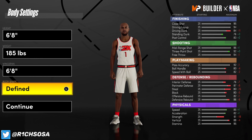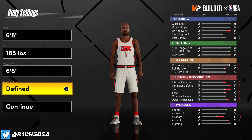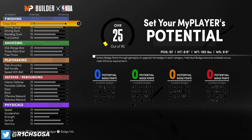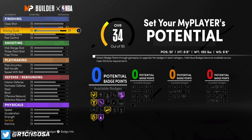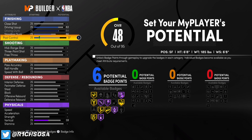This isn't a build you're going to want to use in the paint too often, but that's not saying you can't use it there. The badge setup is really going to make this build versatile, especially when it comes to paint defense or when you get switched onto the center. Now for finishing: driving layup goes to 83, driving dunk maxed out at 84, and standing dunk at 66. Post control is maxed out at 83.